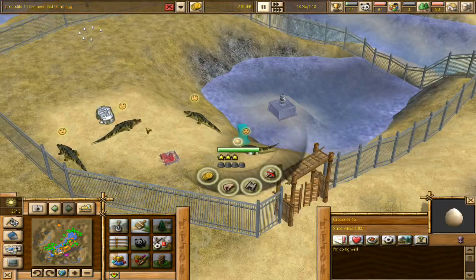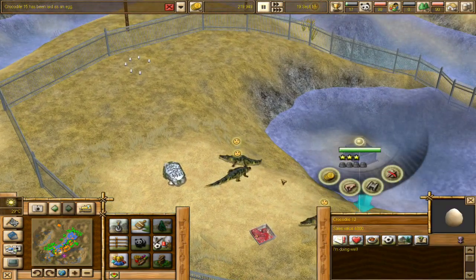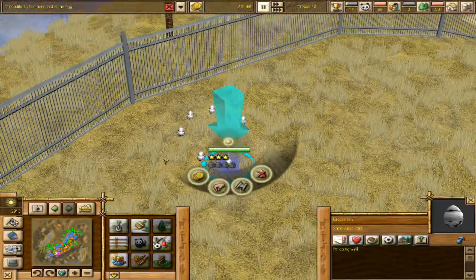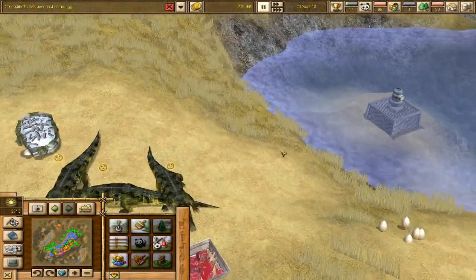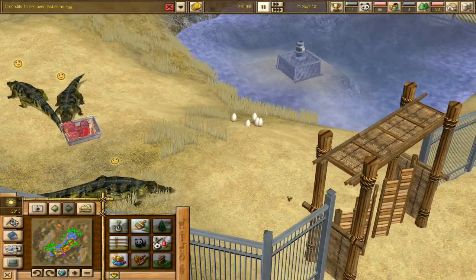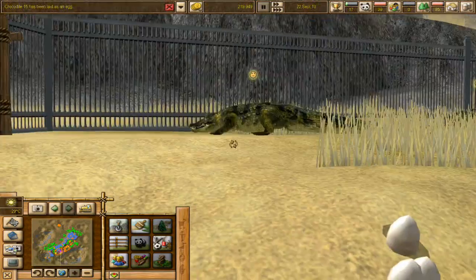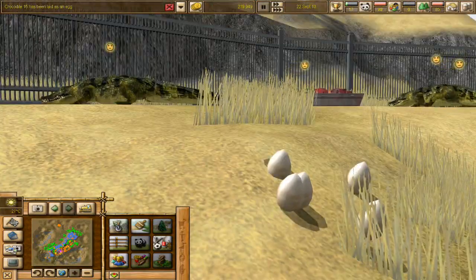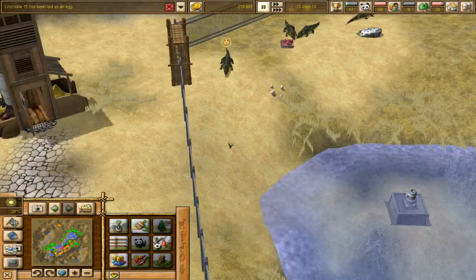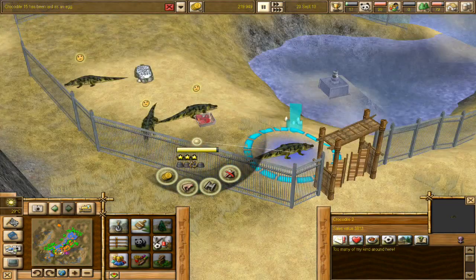Crocodile 15 has laid an egg! Oh, there are eggs - oh my gosh, look at all the crocodiles! So there are crocodiles and eggs everywhere. Look at this - that is so cool. Are these crocodile eggs too? They look really interesting - they look totally different than these crocodile eggs. Look at all these crocodiles! Here are some crocodilian eggs just hanging out down here and some crocodiles. Do we need to move them? I guess the eggs will be okay. What's wrong with you guys though? 'Too many of my kind around here.' What do you normally prefer? They like their size of herd to be one to eight. Interesting - I guess the eggs count then.